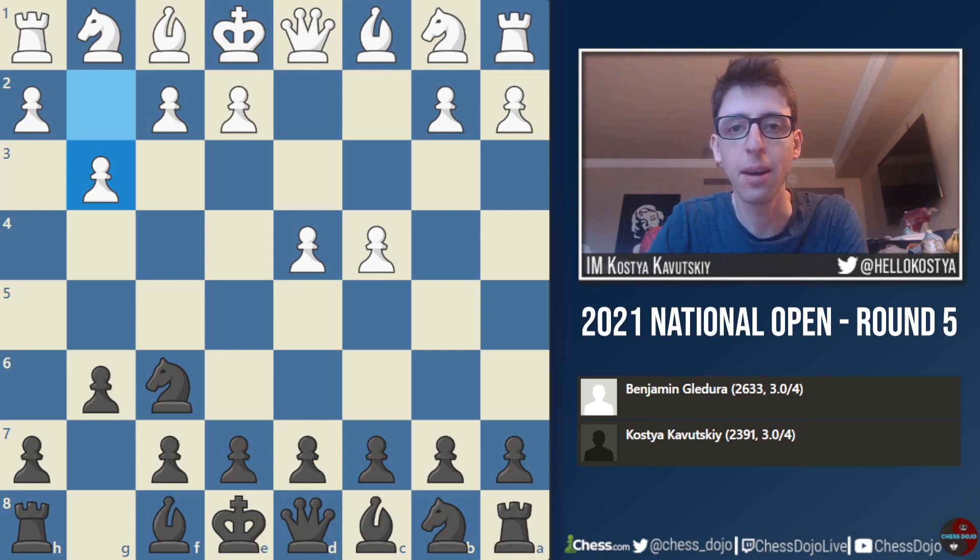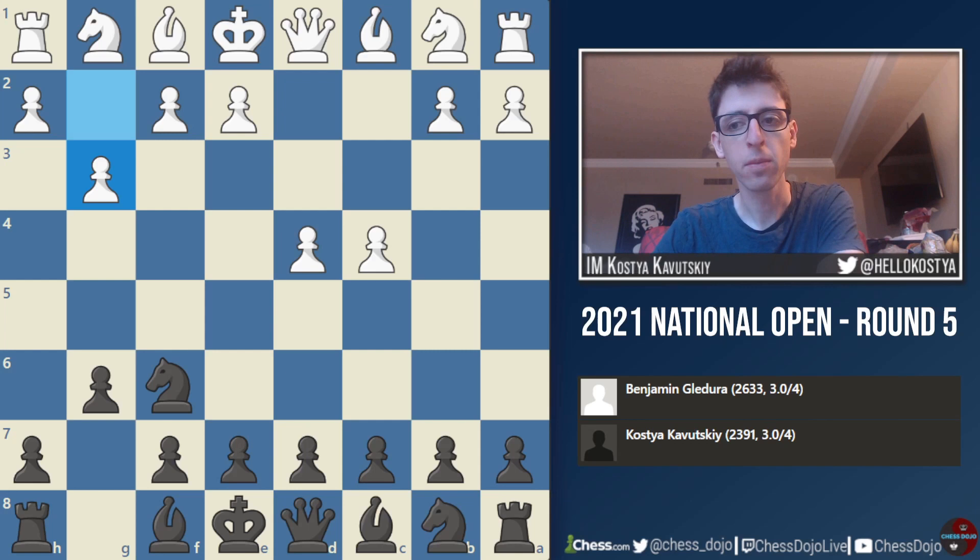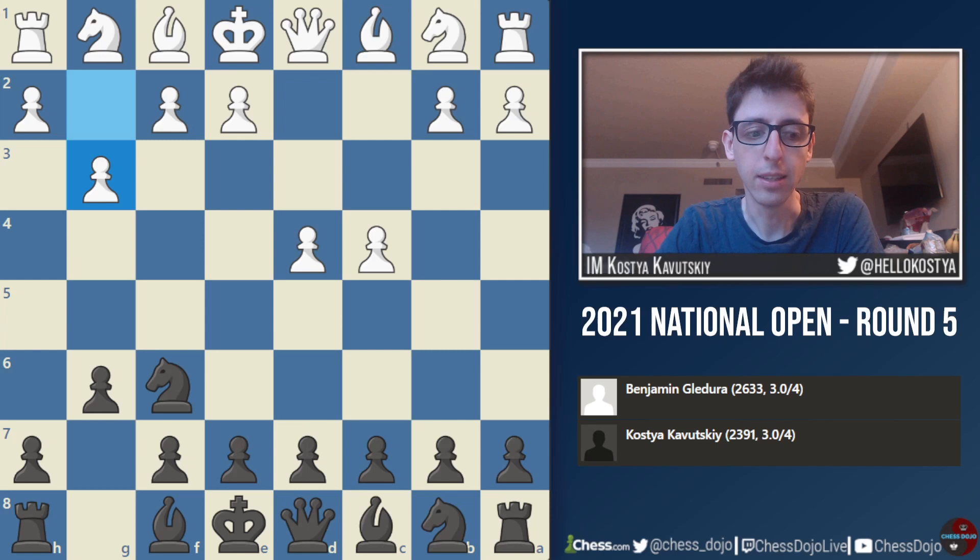Hey folks, I'm back with round 5 from the 2021 National Open in Las Vegas, Nevada. In round 5, I was paired against Grandmaster Benjamin Gladura, originally from Hungary, who now has been living in the U.S. He's a really strong player, rated 2630. I actually played Benjamin once a couple years ago in the Reykjavik Open, and that was a very tough game — he completely outplayed me. So I was hoping to put up a better fight in this one. Unfortunately, I ended up losing it, but it was a really interesting game, and I felt like I got a lot out of it. Hopefully you guys can find something instructive here as well.